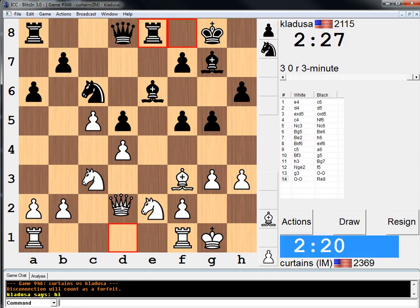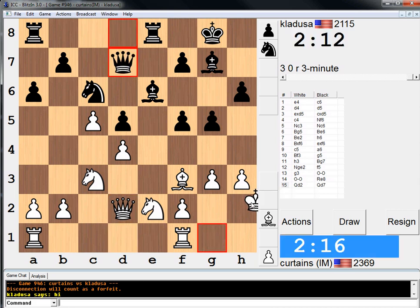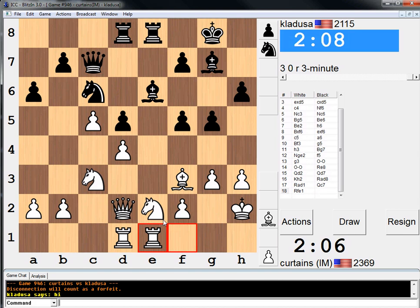His position's annoying, just so you all know. He has annoying pressure on my d-pawn. I'm going to overprotect it. There's some construction happening outside. I kind of want to go king h2 — it just feels useful somehow, defend the h-pawn in some position. Let's go rook on a to d1, overprotect the d4 point.